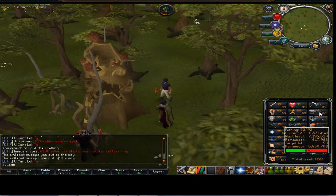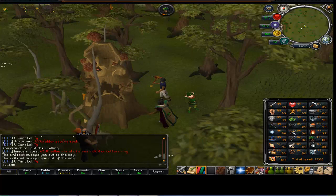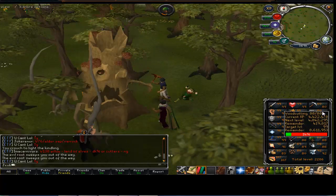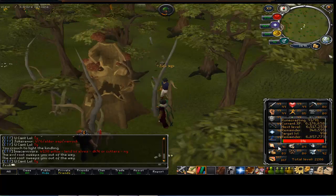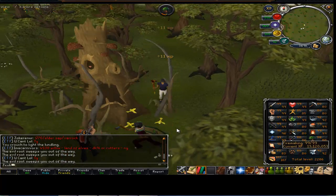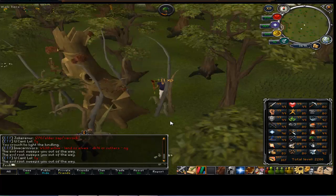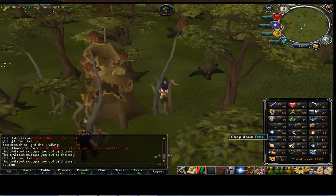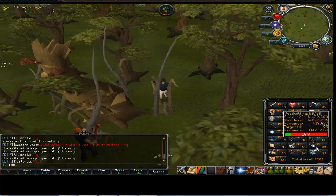I'm just going to really work on getting these skills. I'm going to get woodcutting and fishing to around 99 at the same time, and then I'm going to get fletching, and then ring crafting at the ring span which really won't take that long. So that'll be four 99s which really should not take me too long - probably within a month I reckon. And then I'm going to work on smithing and farming at the same time.